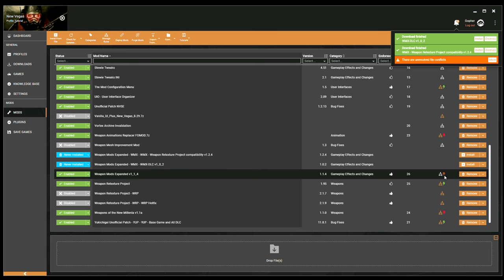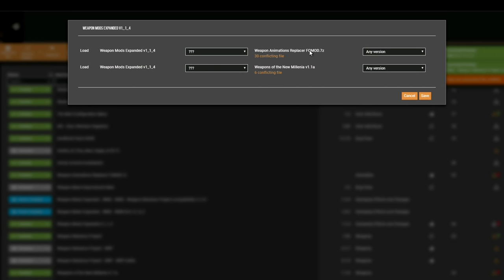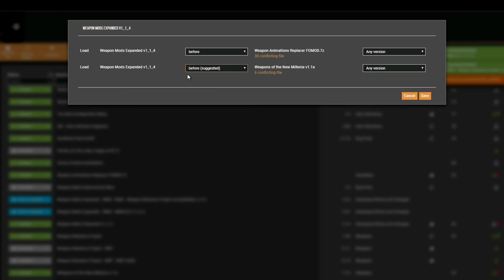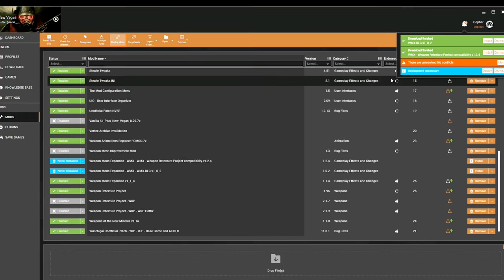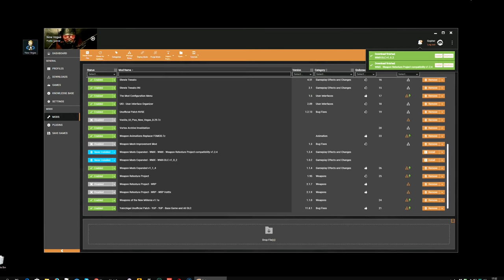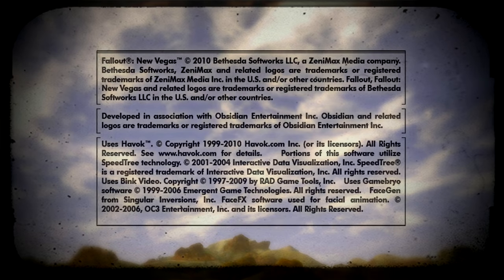I immediately get a conflict, so I go to Weapon Mods Expanded, click on the red lightning icon, and it's conflicting with the Animation Replacer mod and Weapons of the New Millennia. For Weapon Animation Replacer, you're going to want to load Weapon Mods Expanded before, because that way you will keep any of the new cool animations you've chosen from that mod. For Weapons of the New Millennia, it's got a few animations — I would actually load before, same as Vortex is suggesting. Hit save and then deploy. And of course, before we continue, just go in-game and make sure everything is working.